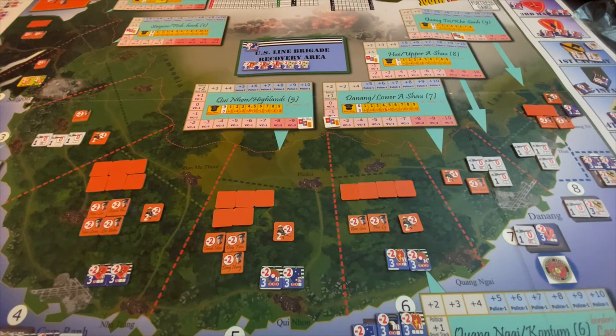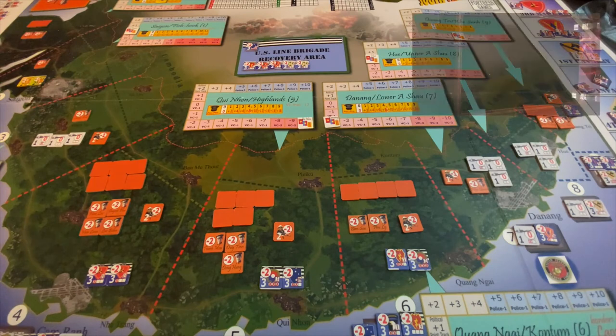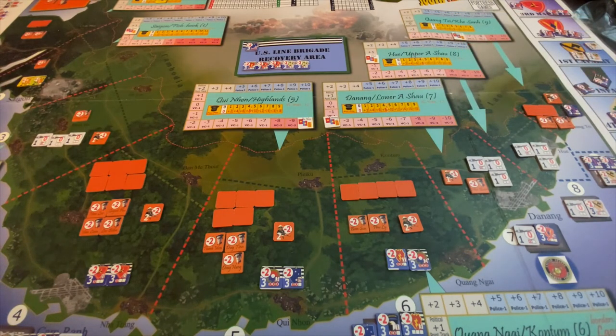To be totally honest, I kind of want a seven — because if we get a seven, these political cadres in Saigon that have been hard to take care of would turn into military forces which we can destroy, and that would allow us to get a head start on recruiting and building the police force in Saigon. So half of me wants a seven and half of me doesn't. Here's the roll — oh, a six. No Tet Offensive. But when we get to 1968, there's absolutely a Tet Offensive. So we know the Tet Offensive will 100% be coming next year.